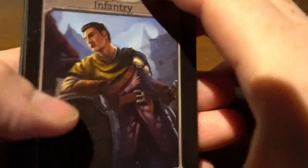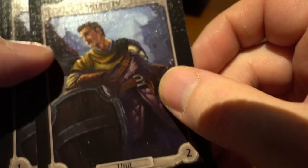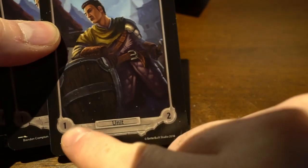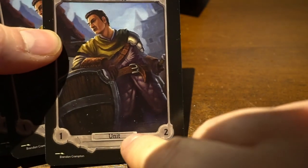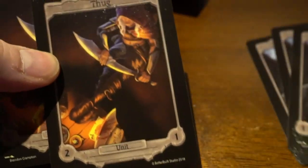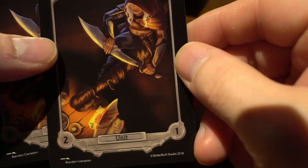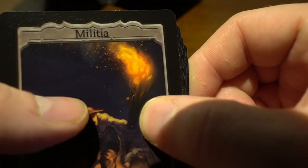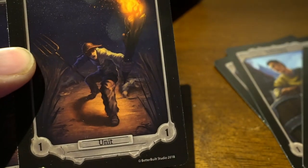You can also go online to print out a booster pack. The infantry tokens look like this — you have the stats down here, and there are nine of those. The thug tokens also have stats, and if you flip them over you get the Militia. I really like these guys.